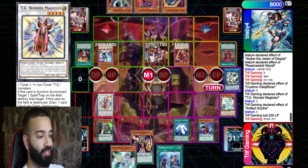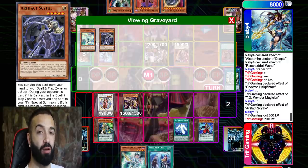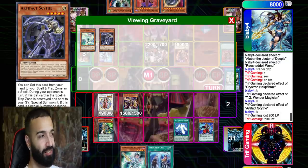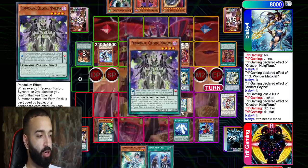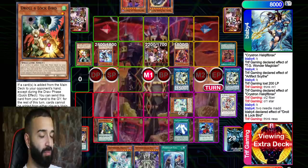That's all you need from Artifact Scythe — waste one turn of your opponent. If you're playing Pendulums, don't you think Pendulums can OTK your opponent? That's all you need. TG Wonder Magician is a spellcaster, which is really cool, and it's also a tuner. Needle Fiber — I go to the Magician and add Celestial. I get hit with another Droll. Droll affects my deck a little bit but not a lot.